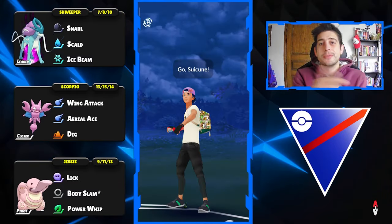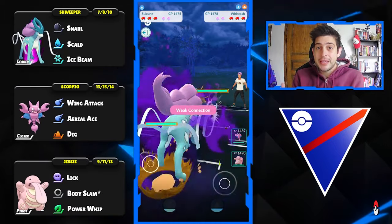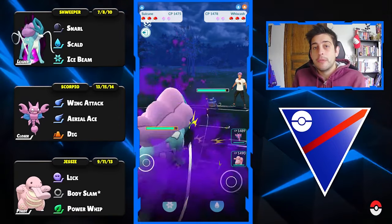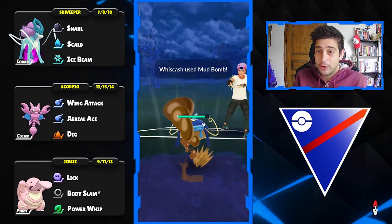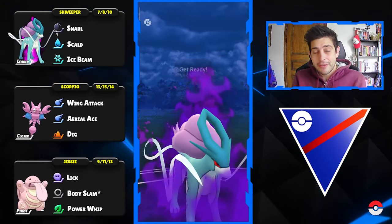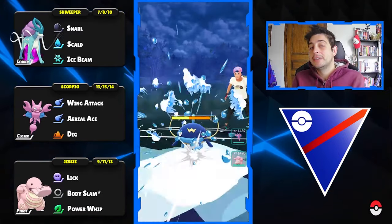Hello trainers, Ganeto here and today we're diving together into the new season with Sculpt being added on the moveset of Suicune. We're also gonna use a Shadow Suicune because why not — this Pokemon looks so cool and even better now with that amazing Sculpt being added to its moveset.